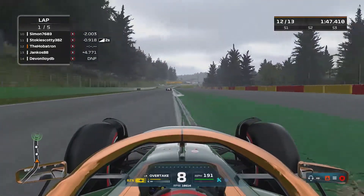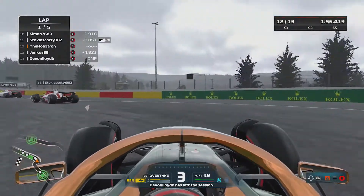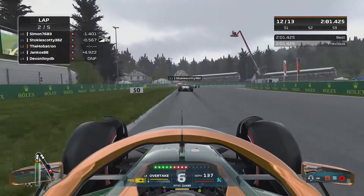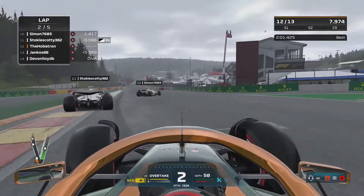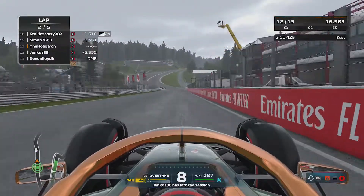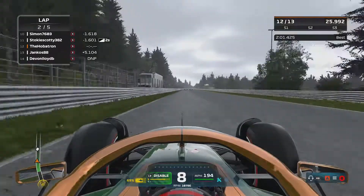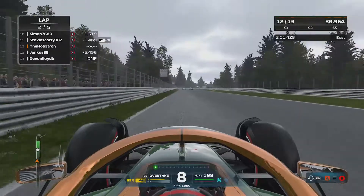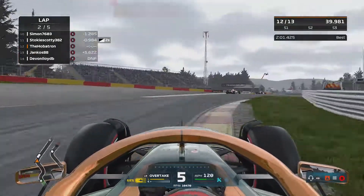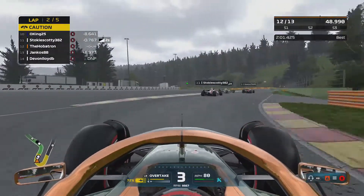We are gaining on Stokey Scotty ahead, and also on Simon ahead of him. It's looking pretty rosy for a points finish if we can just keep it consistent. But Simon's lost it, and more importantly we've lost the back end as well. All the good work we did on lap one catching back up has been undone with a moment of rear instability. Now we're going to have to do all that catching up again. But Simon and Stokey Scotty are neck and neck, so there's a possibility of an incident between the two. We're already back within a second of Stokey Scotty - we are right back in the hunt. But someone else has had an incident - it's Oli King, who just about ghosts in time as we're about to plow into the back of his gearbox.